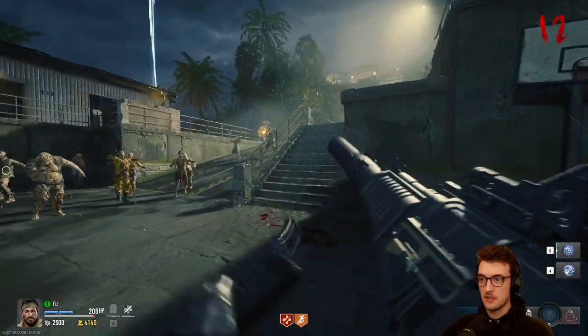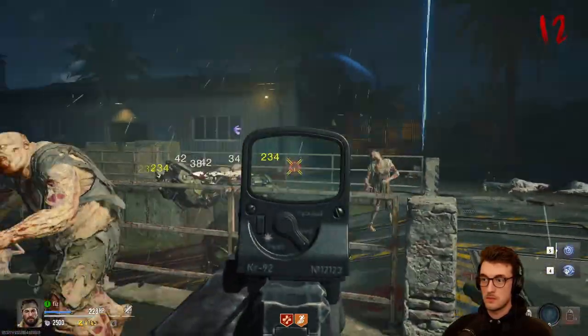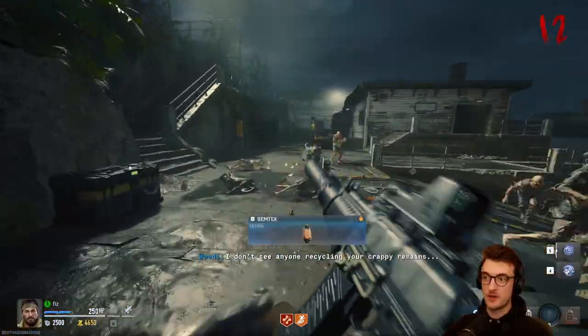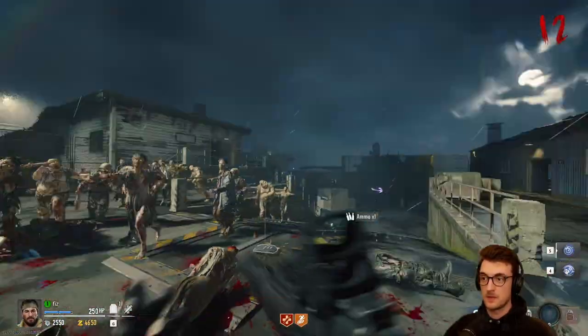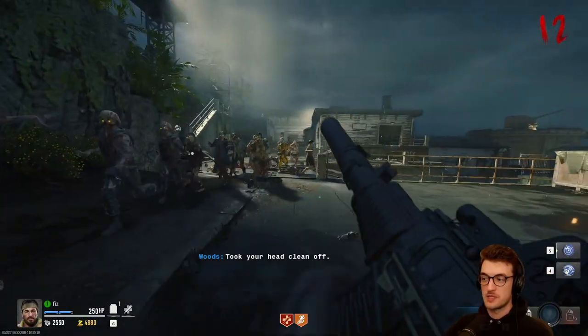We haven't used the AS Val much. You can get the mangler's weapon, which is so cool — I've had it a couple of times on Liberty Falls. Oh, he didn't drop it that time. He can use his big mangler weapon to blast a bunch of zombies away — it's really cool.